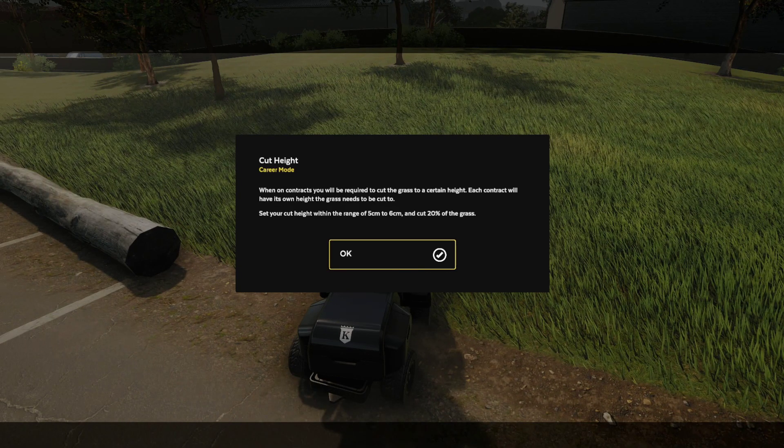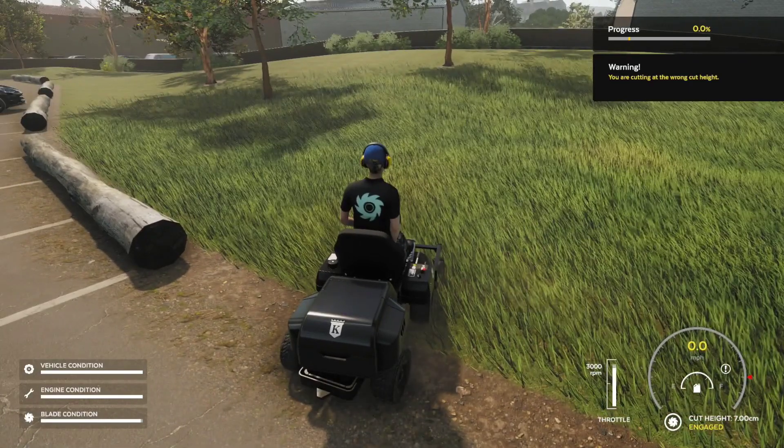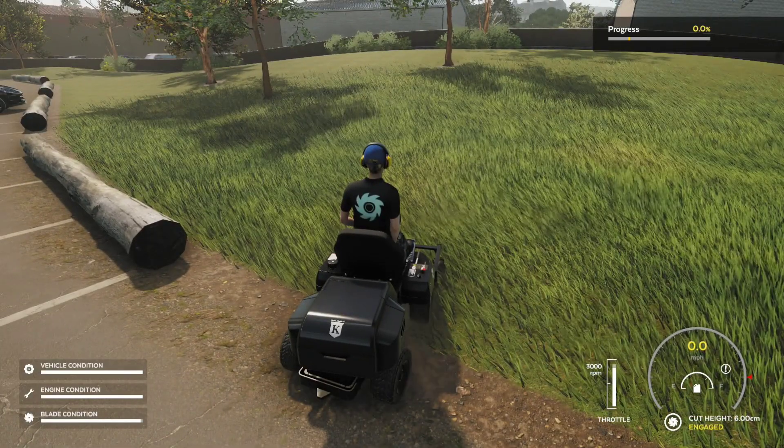There is a lot of explaining at the beginning, which is good. But I just want to get some mowing done. When on contracts, are people required to cut the grass at a certain height? Each contract will have its own height that you need to set it to — that's why. I was cutting on the wrong height on this contract. I gotta change my cut height if they want.